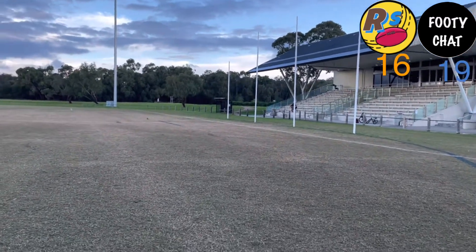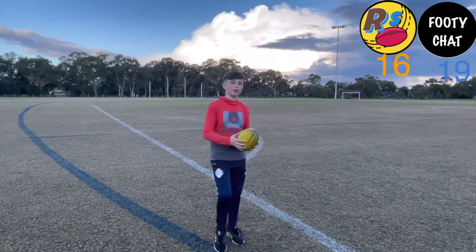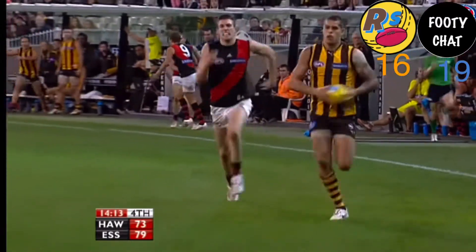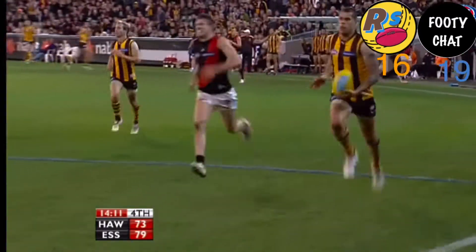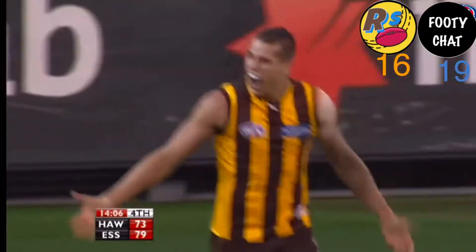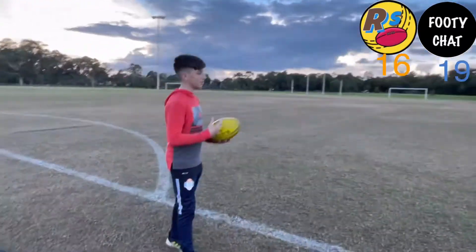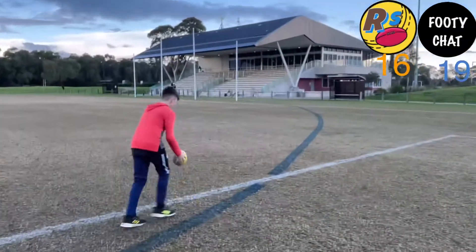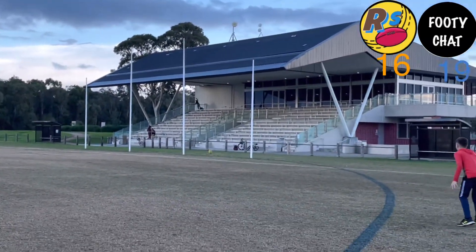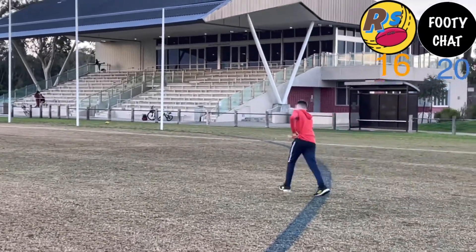Now I've got the second-last kick — the Buddy Franklin running goal, Goal of the Year. One man, he's away, running down towards the 50. Man running back towards the goal square — needs to be closer. He can't bounce it through; he kicks it through on the run. We're going to do it on our right side instead of our left, because we can't kick on the left as well as him. Clearly, we can't even kick on the right. He takes a four-point lead, Footy Chat.